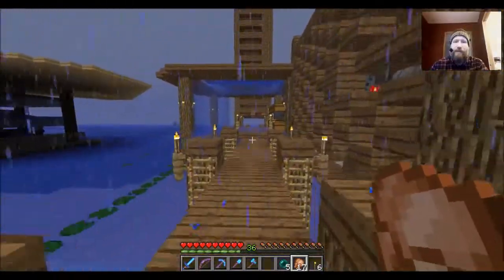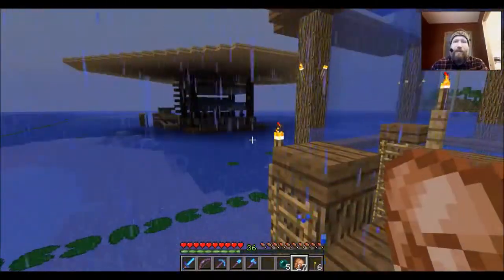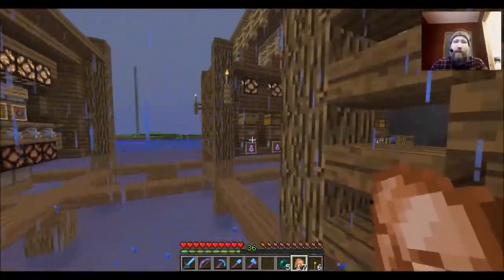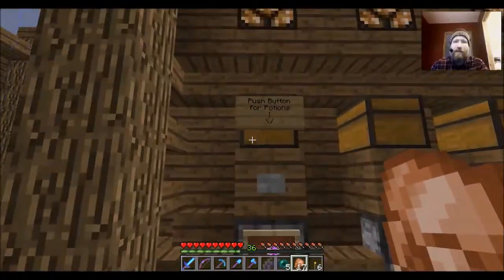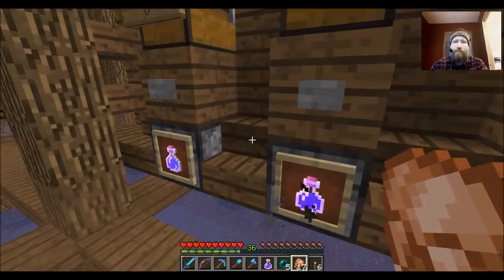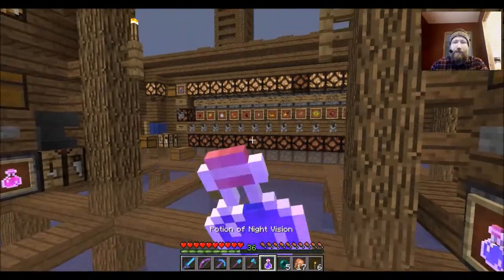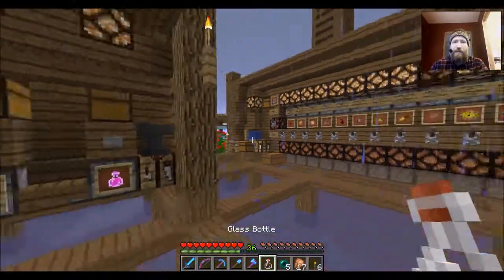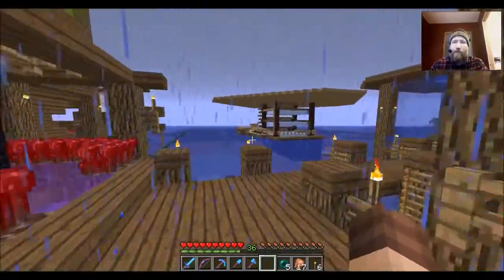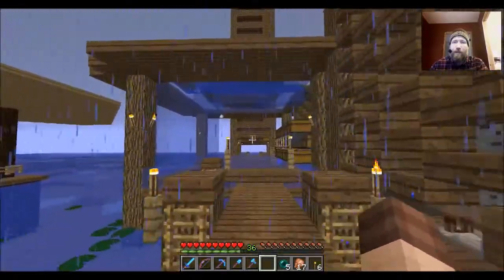I will start with the witch hut itself. Let me get a night vision potion — not an invisibility, but a night vision potion. See, do I have one here? Water breathing, night vision — okay, get one of those and drink that down. That way we can see in the dark. How about that?